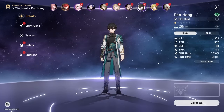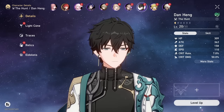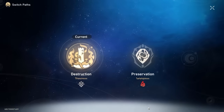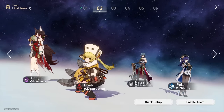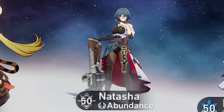Assuming you only have the 3 starting units, you could build Danheng or Physical Trailblazer. I would strongly recommend building Danheng because later on you unlock Fire Trailblazer, who is much better than Physical. And of course if you unlock any other Hunt or Destruction character those work too, but don't forget you'll definitely need healing, so make sure to form your teams with Natasha or Bailu.